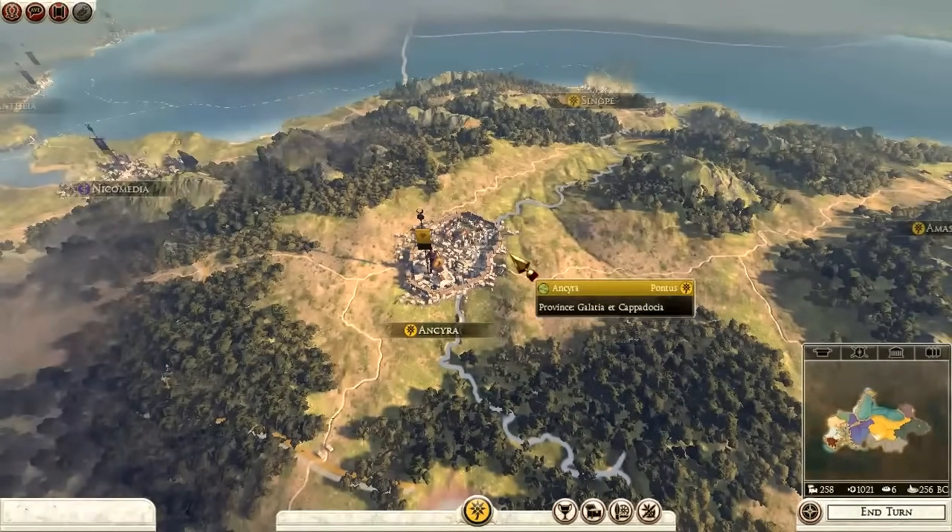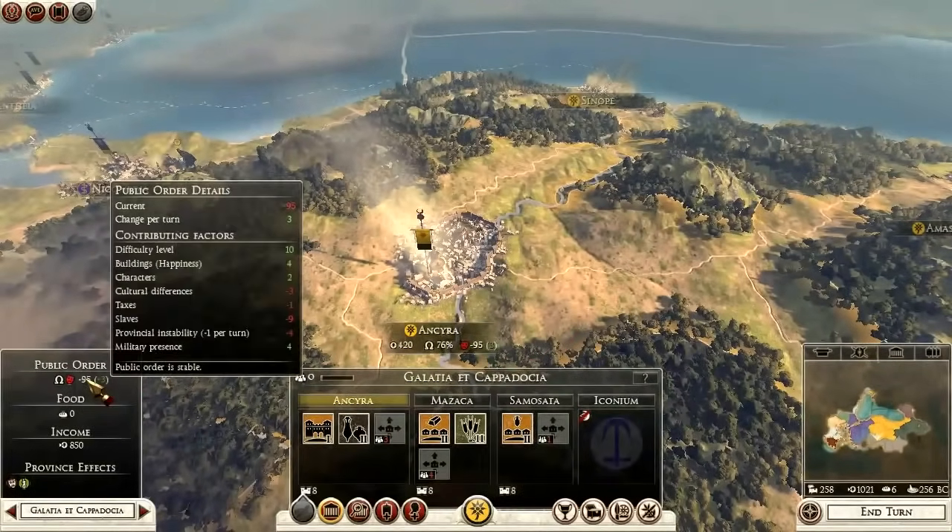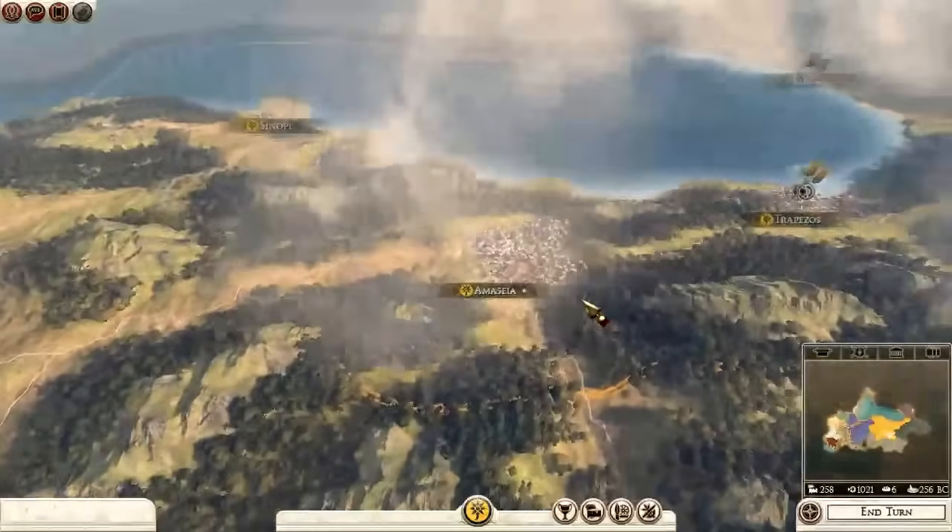That really covers public order. We touched on culture, taxation, and slaves. There are other factors like provincial instability — that just comes from conquering a place and it's a lot higher right out of the gate, but a lot of it drops off one turn after you're done. That's the core; that's the meat of it.